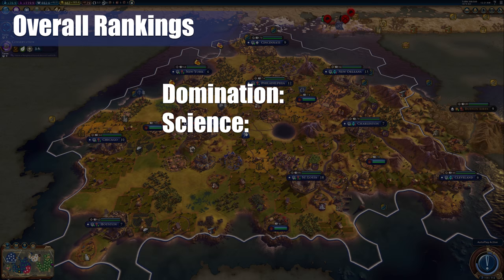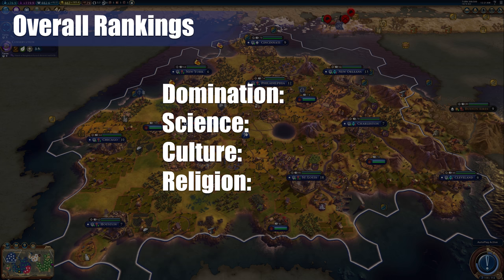Where does America rank? For their overall scores: I'd give Domination about a six — if there's enough civilizations on your home continent, sure, go for it, otherwise I wouldn't bother. Science, I'm going to give them a two — their wildcard bonuses are just not enough. Culture, I'm going to give them a nine — the average of their scores is about an eight, but I'm giving a plus one bonus point for the extra appeal, wildcard, and 100% tourism bonuses they get — the cohesion there is just too good. And then for Religion, again, it's another two — the wildcard bonus is just not enough.